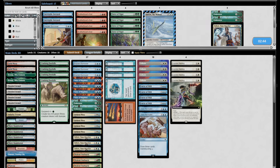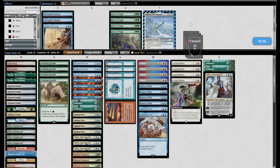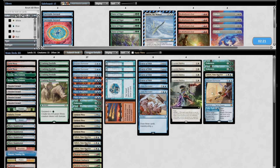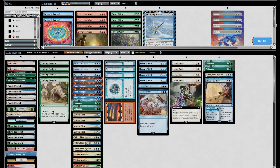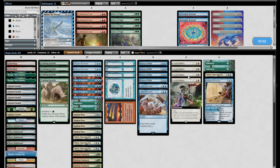Teferi turns off Beseech the Mirror, which is why I'm interested in it. Brotherhood's End — there are four of these, and they do play a lot of artifacts. I think Solitude probably just completely sucks here. Brazen Borrower is something I could flash in to attack with, and it's blue for my stuff that cares about that. Force of Vigor or Brotherhood's End? How much artifact hate do I actually want in? I'm going to stop here — this is the plan I'm submitting.